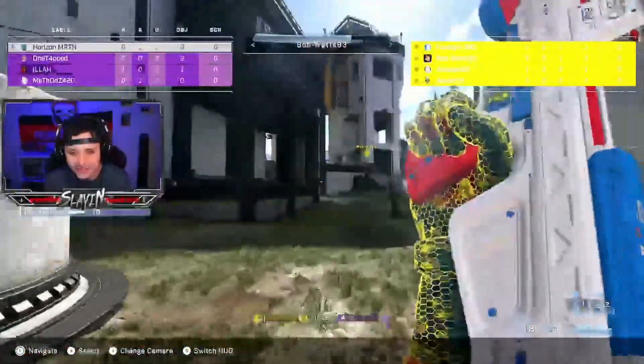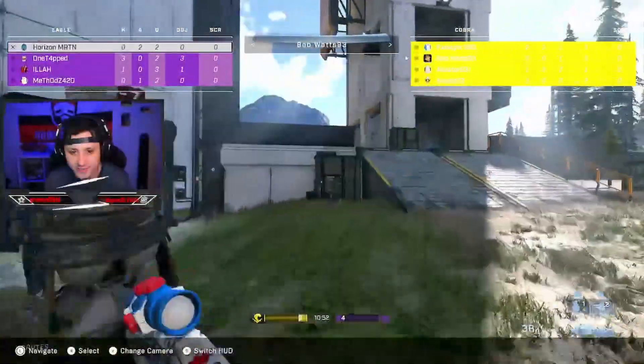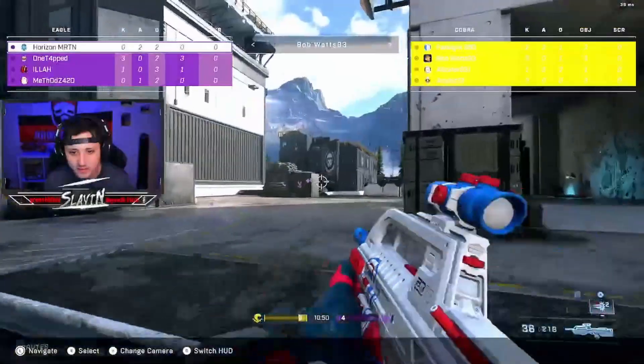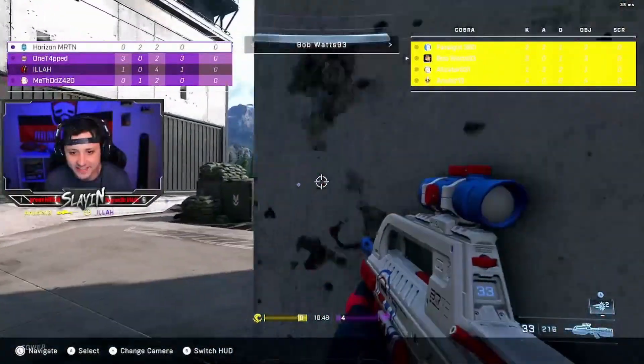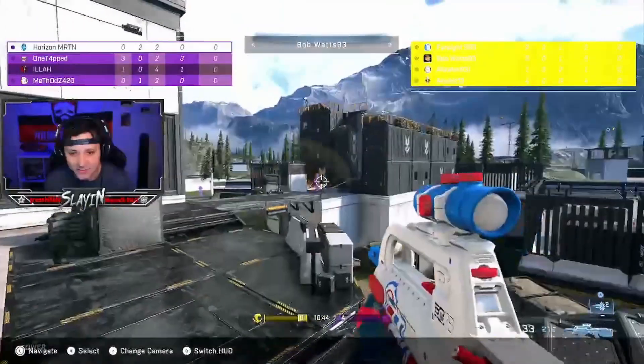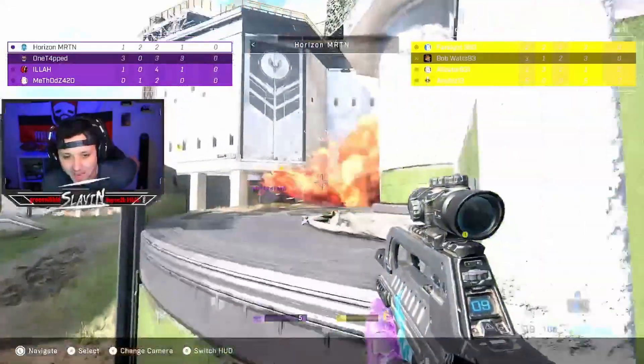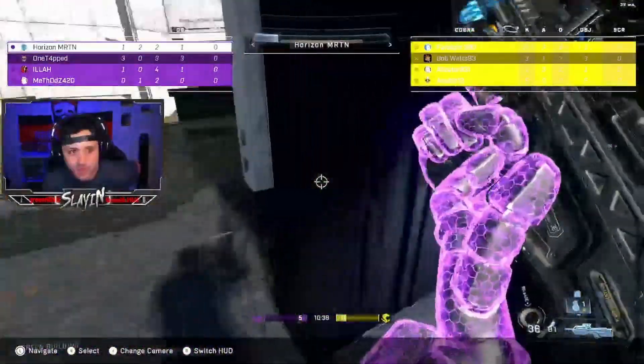We're on to Bob Watts flanking from the other side, eight to four right now for team Cobra. That was a good play right there — being smart, rotating to his team. Now we can see there's two guys, and Anubis gets a nice nade right there.